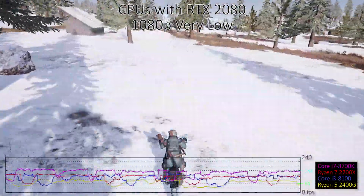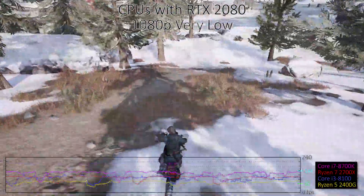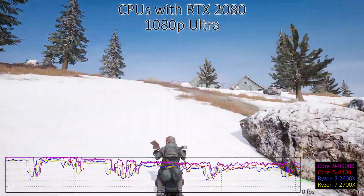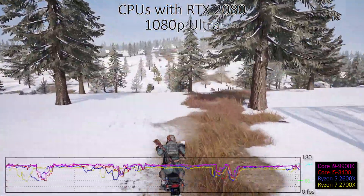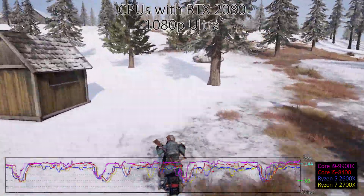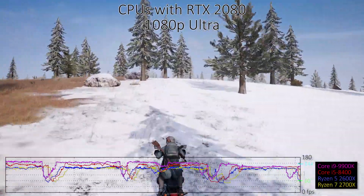At the very low preset, the faster CPU is about 40% faster than the slower CPU we've tested. 1080p Medium reduces the margin to 30%, and at 1080p Ultra it's a 20% difference. At 1440p Ultra and above, it's mostly a tie between all the CPUs, though minimums do show a bit more variance. So CPU performance does help, but only with an extremely fast GPU.